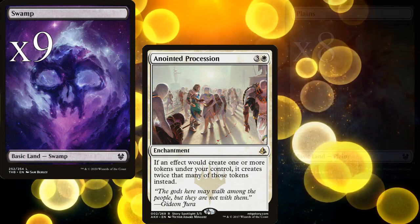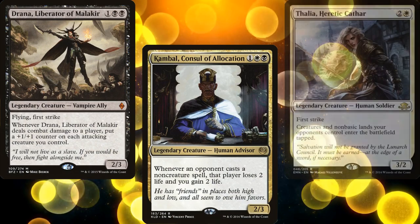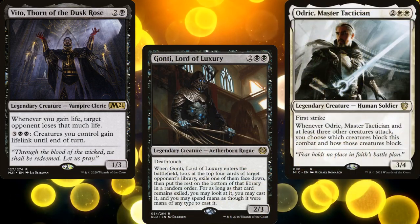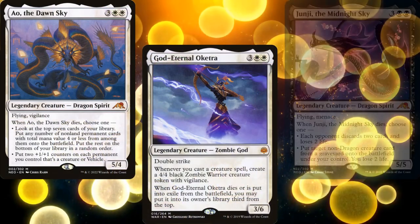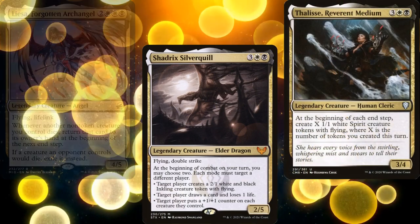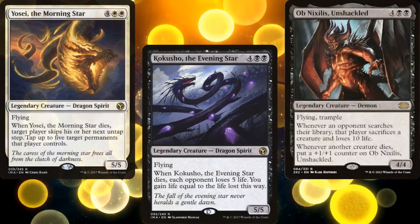The rest of our legendary creatures consist of Elias Ilkor Sadistic Pilgrim, Drana Liberator of Malakir, Kambal Consul of Allocation, Thalia Heretic Cathar, Vito Thorn of the Dusk Rose, Gonti Lord of Luxury, Adriana Master Tactician, Eo the Sky Dawn, God-Eternal Oketra, Junji the Midnight Sky, Liesa Forgotten Archangel, Shadrix Silverquill, Thalisse Reverent Medium, Astarion the Decadent, Kokusho the Evening Star, Ob Nixilis Unshackled, and Yosei the Morning Star.